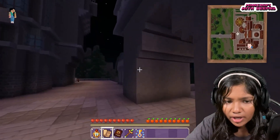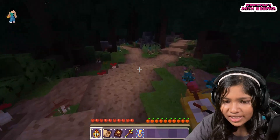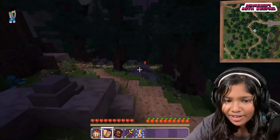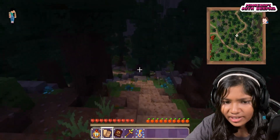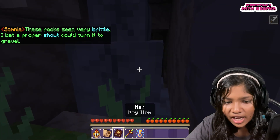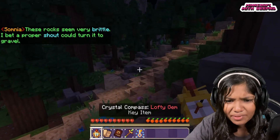I still haven't figured out how to get there, but I really want to try out this new magical power. It's the Lofty Gem — not lo-fi, it's Lofty! This compass has a really cool animation. I wonder how to use the shout power over here — it needs the blue power but I don't know how to get that yet.